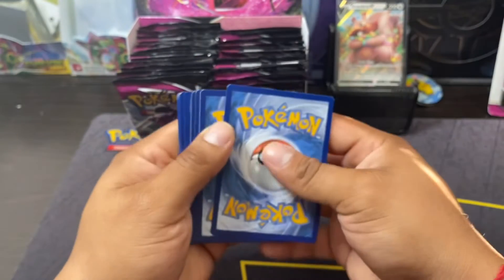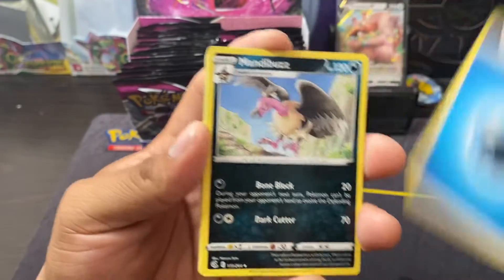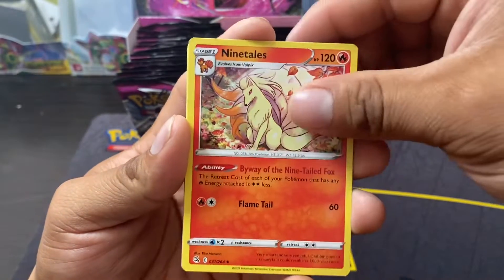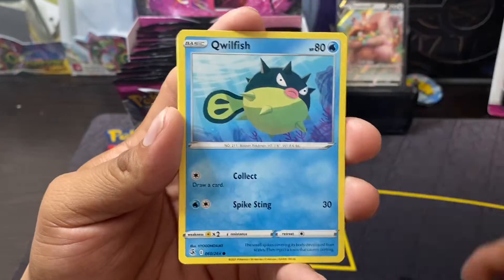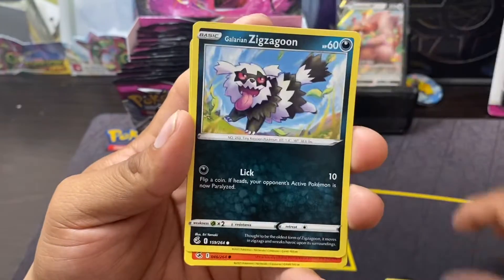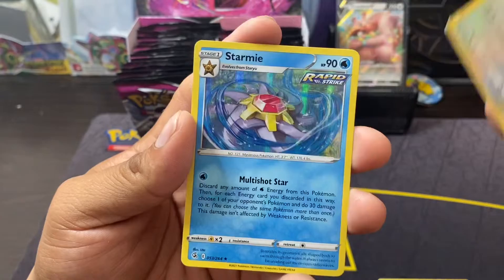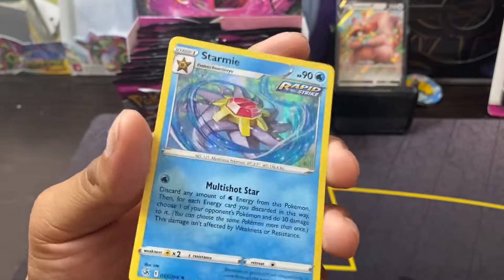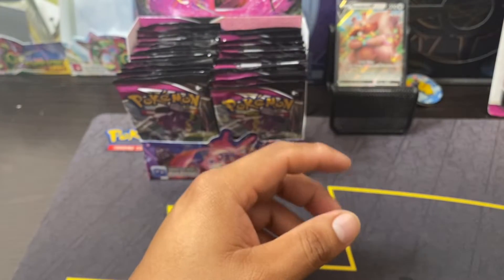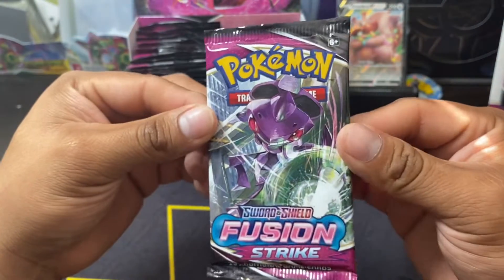What do you guys think about the new set coming out next year — Brilliant Stars? I think it's been pretty cool. I've seen some set cards like the RCs, the Charizard — they're pretty cool. I think it's gonna be a pretty good set. First set of the year, it's pretty awesome.